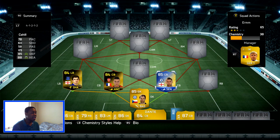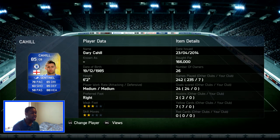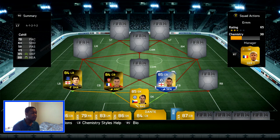For our second centre back we've got Cahill — Team of the Season Cahill. I picked this guy up for 166k. He's a very good player. I like the way he gets up and down the field: 78 pace and 85 defending, but that 88 heading is what really takes the spot for me. Always winning the balls in the box and back corners — a very good centre back.